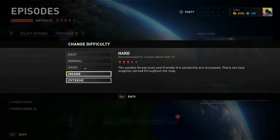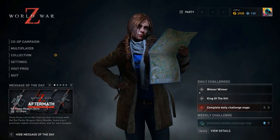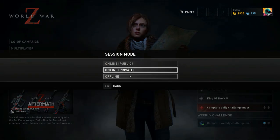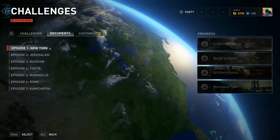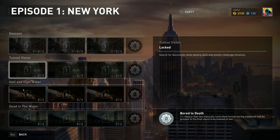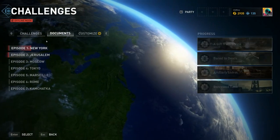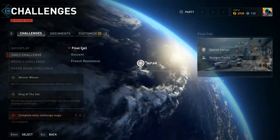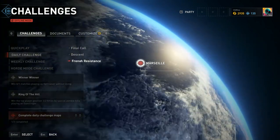The correct way to farm documents is to go here to Daily Challenge or Weekly Challenge. Choose your session mode — offline, online, or online private. Check which documents you need to find, at which location they are located, and what you have farmed or not farmed. Then just choose Challenges and play the daily challenge map.